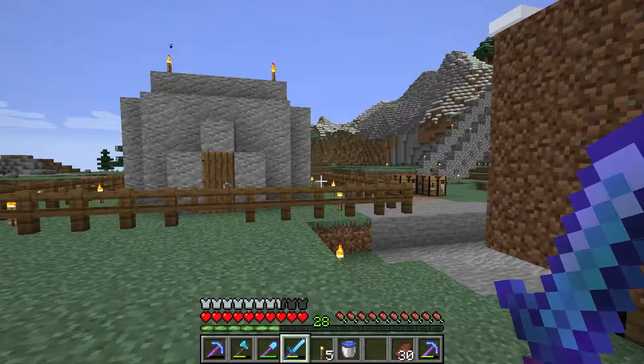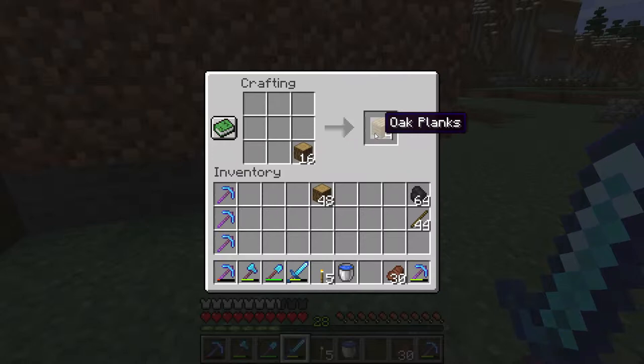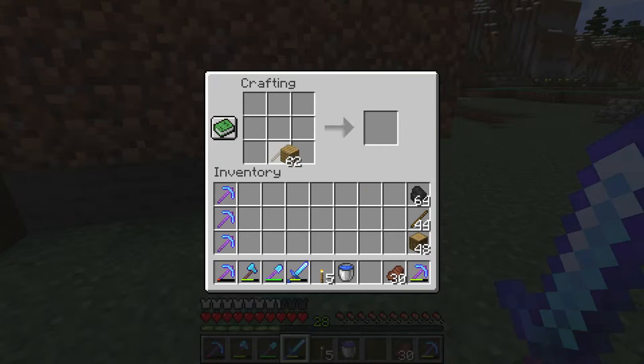Hello, I'm going to show you how to make signs and put text on them. So what you will need is some wood, any kind of wood, and some sticks. What you do is put a stick in the bottom and then six planks, and you get three signs.